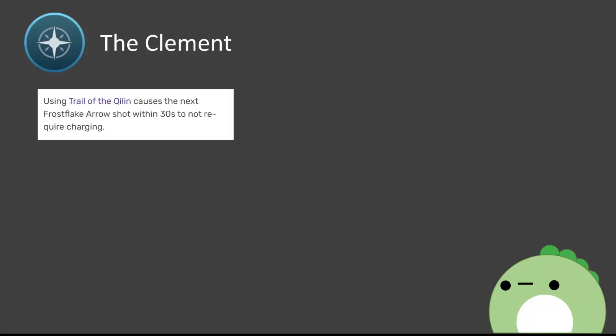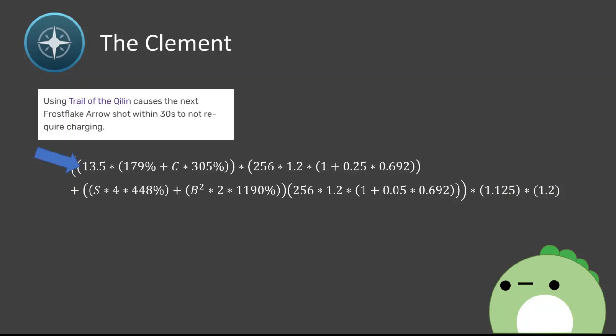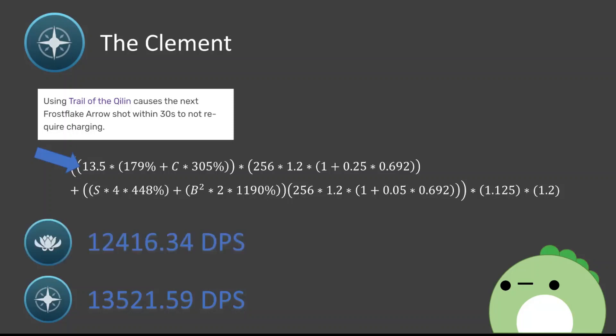Finally, Ganyu's constellation 6, the Clement, causes Ganyu's next charge shot to take 0 charge time after using her skill. This is actually surprisingly easy to quantify. Since the skill can be used 4 times in 30 seconds, we just add 4 total charge shots into the formula, assuming it's used perfectly and takes approximately 0 seconds to execute. Therefore, the final damage dealt at constellation 6 is 13,521.59 DPS. This adds 8.9% damage over C5 and 75.07% damage over C0.